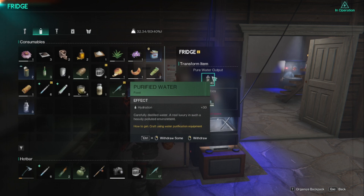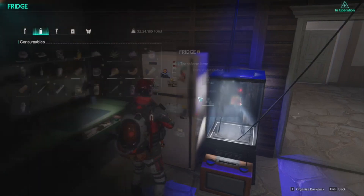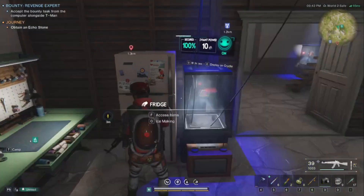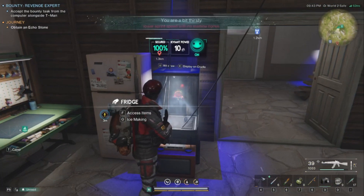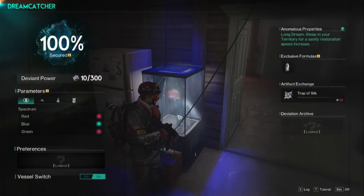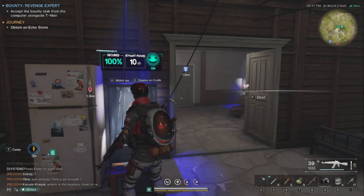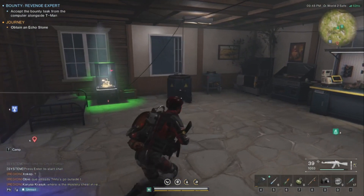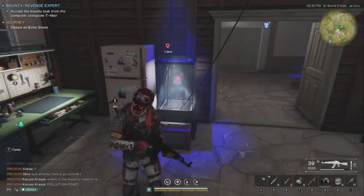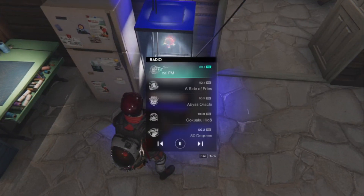Put a fridge — I have ice in there too, not sure if it needs ice — but purified water makes ice, which is super easy, and ice is actually really useful: plus 30 hydration. This guy was tricky because everywhere I put him he was pissed and hot. I put him outside — still hot. I ended up putting a radio there eventually because he went yellow on me, I put the radio down on classical and he went green, so I just left it there.